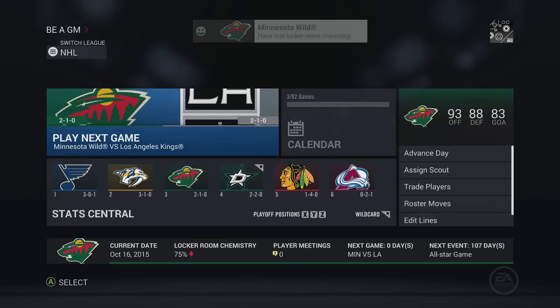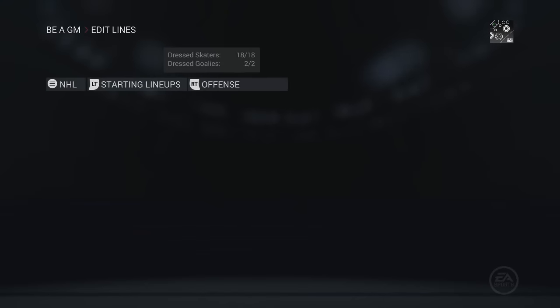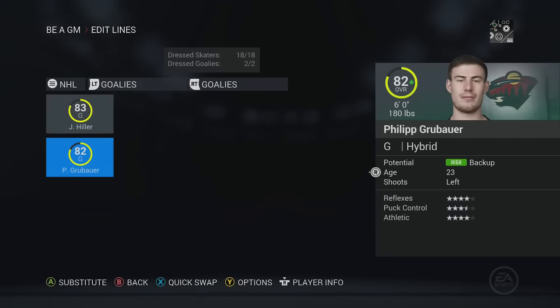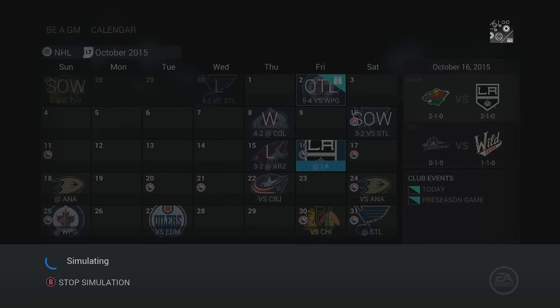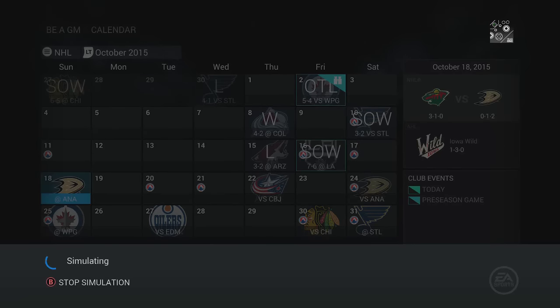We will scout other nations aside from Germany and Switzerland, but those are the big two. If we have a Belarusian playing in Russia, he is eligible, but if we have a Russian playing in the United States, he is not eligible. Let's keep simming - not the worst start to the season.